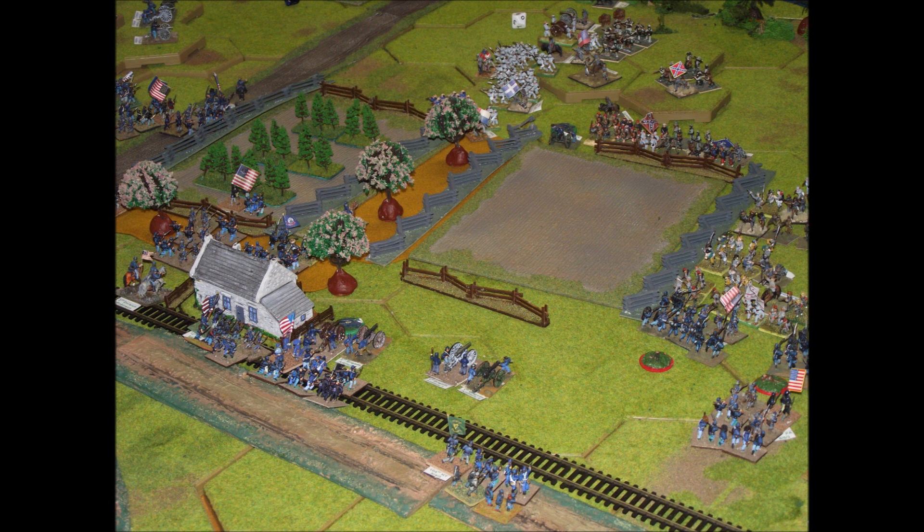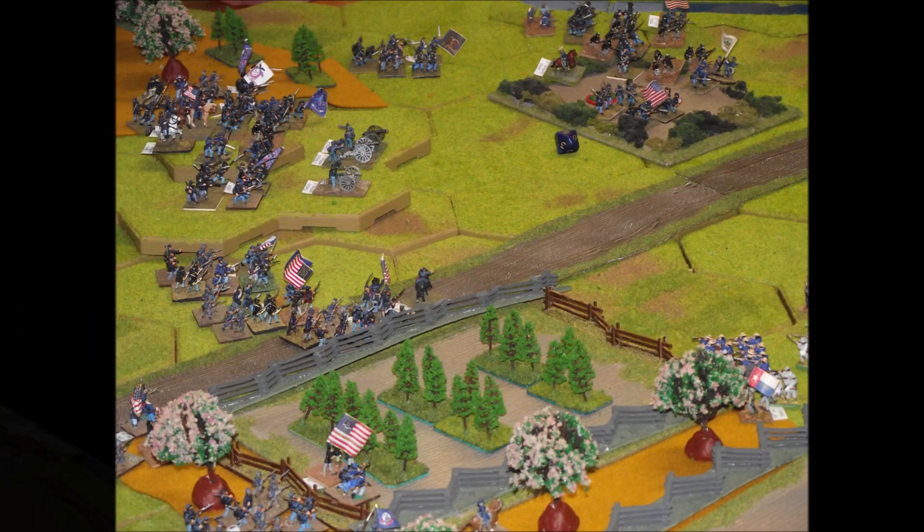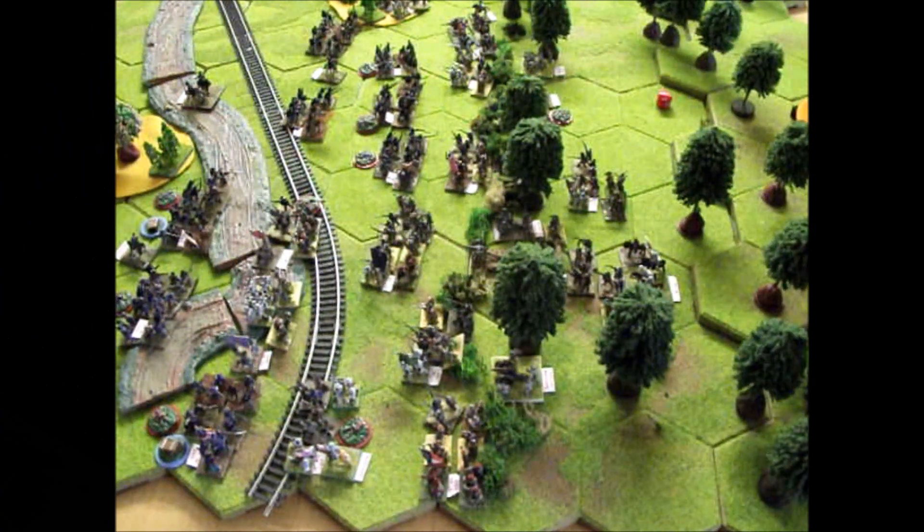Here we can see some Union artillery moving up in support of their attack in the centre, in the hope of pushing the Confederate forces back.